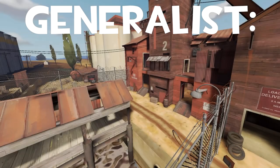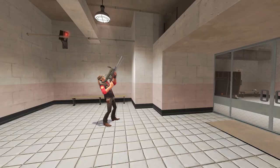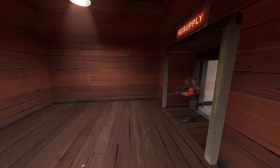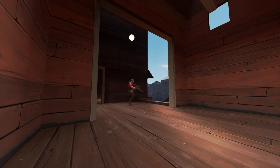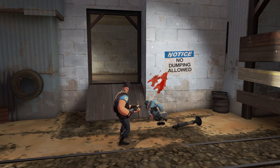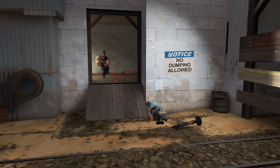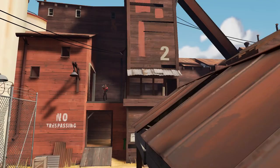A generalist weapon is decent in most situations that the class needs it to be. For example, on another one of the support classes — the sniper. The default sniper rifle is an incredibly handy gun. It does great damage, even more so when it's scoped and charged, has the ability to headshot, which can take out most classes in a single hit, and theoretically has infinite range with a bullet that travels instantly. For the sniper-specific game plan of stand all the way in the back and shoot people, it's really useful.